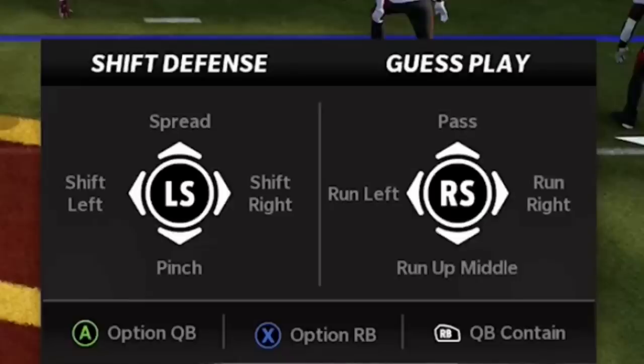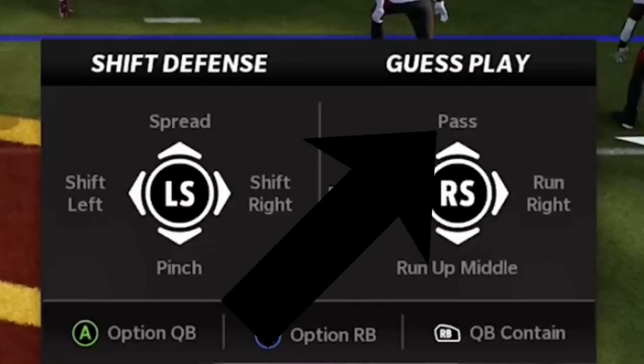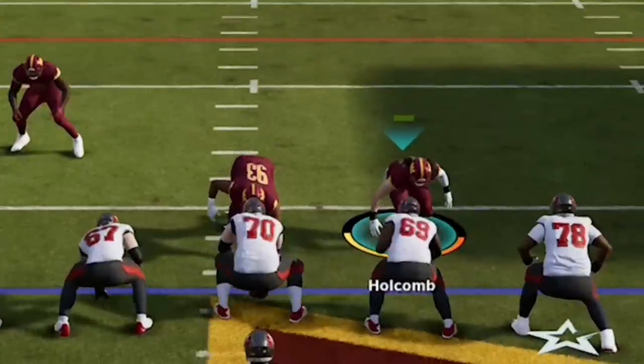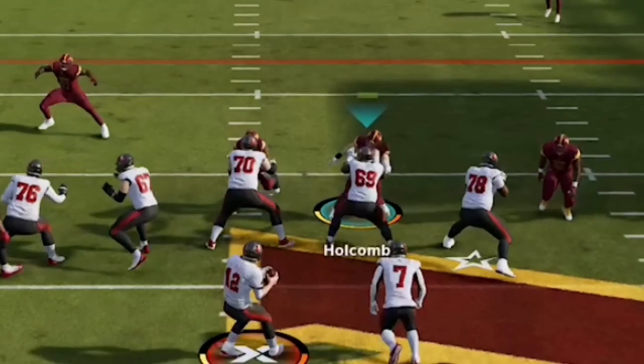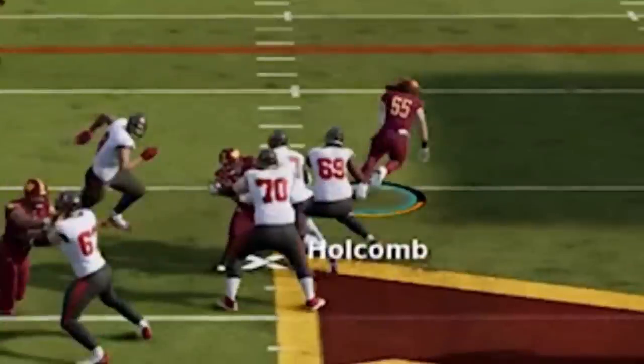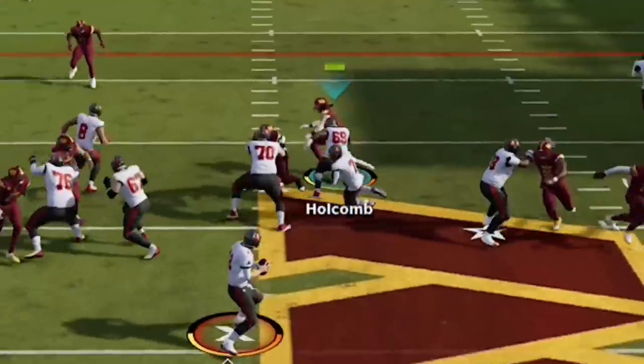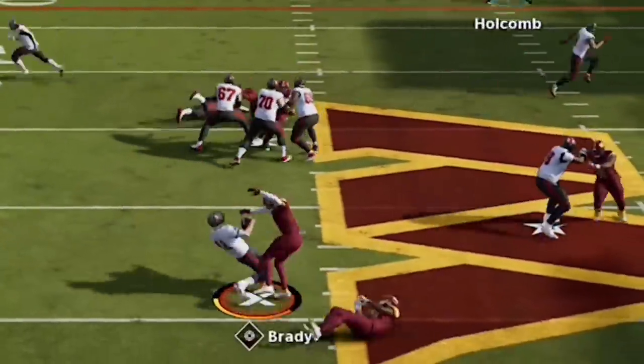The next step is the guess pass — RB/R1 and up on the right stick. This is important because the blitzing DBs get in so fast that on a play action, they might chase the running back. You want to commit to the pass and go straight to the quarterback. After that, step forward, make contact with the guard before dropping back into coverage to the closest receiver near the line of scrimmage. This leaves that blocker occupying nobody and helps the outside cornerbacks get around the edge much quicker.